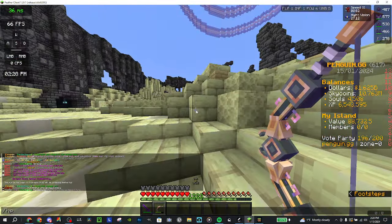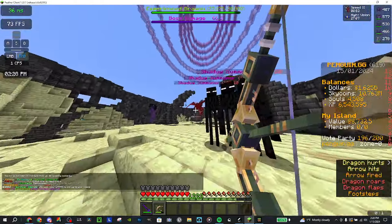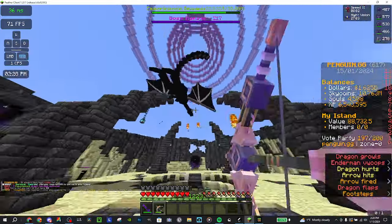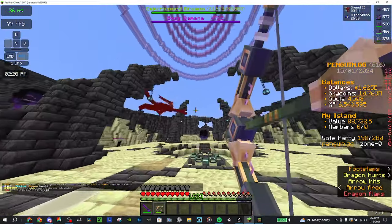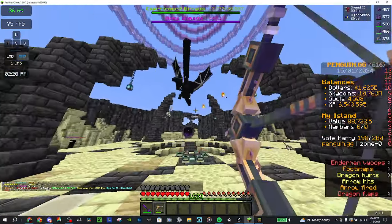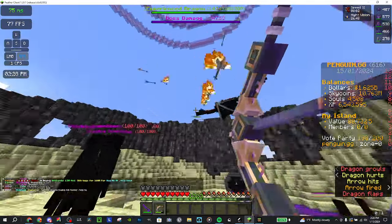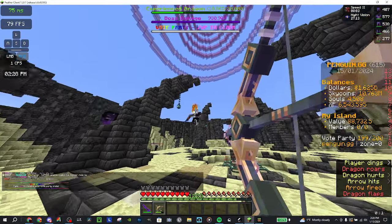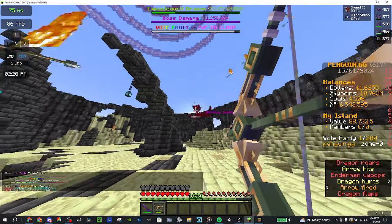As you can see we have a dragon spawning. You're just going to use your bow — do not use your sword. Just aim for it and it should hit. I'll go over the damage and stuff later on in the video. I'll also go into some enchants that you're going to need to know.